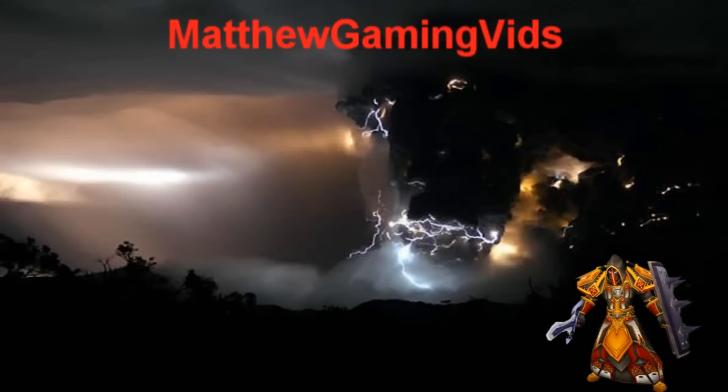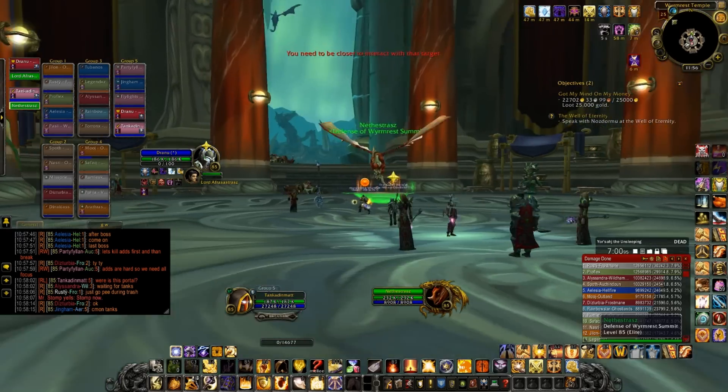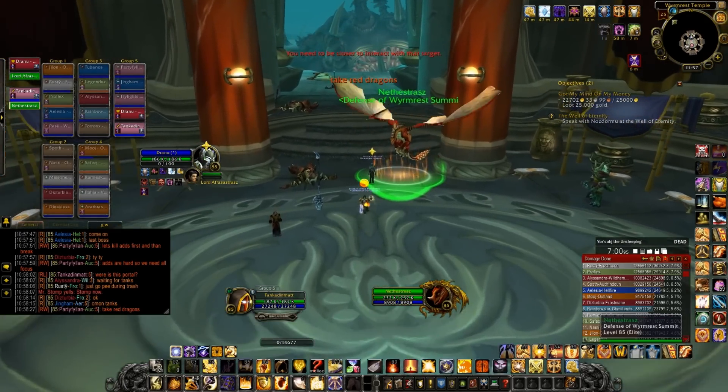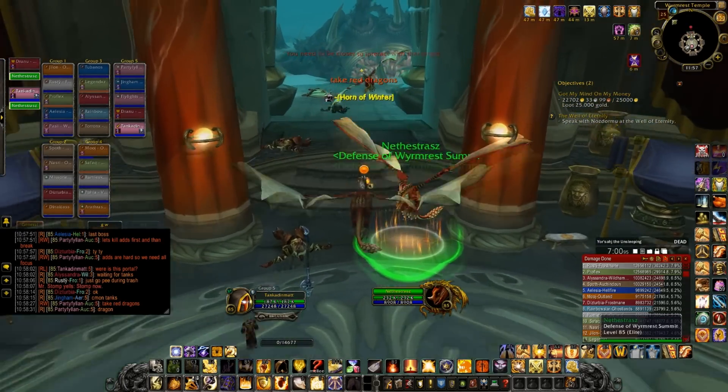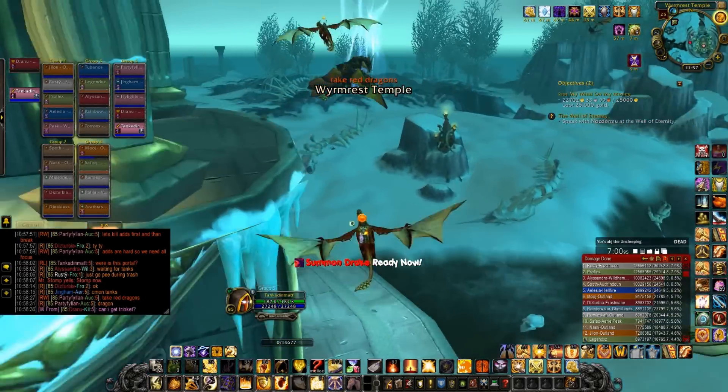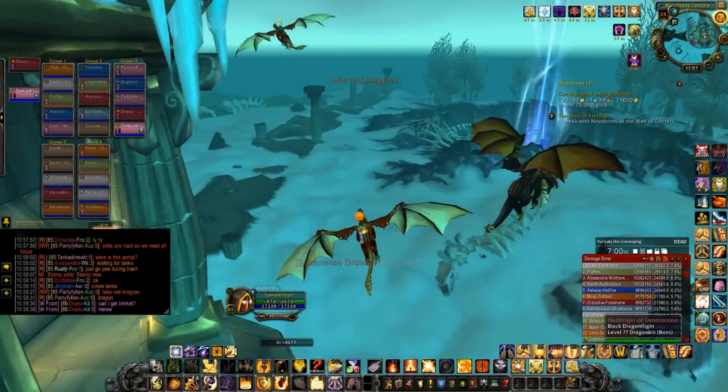Hello and welcome to another video by Matthew Gaming Vids. In this video we're going to be fighting the fourth boss in Dragon's Soul Raid using the Looking for Raid finder system. This boss is called Hagara the Stormbinder.